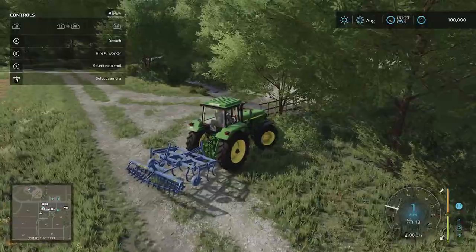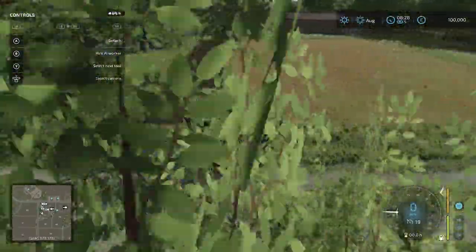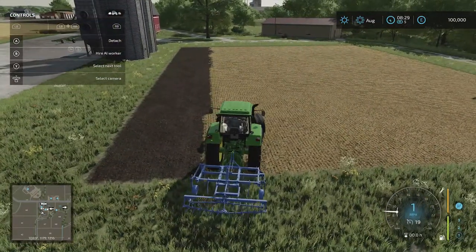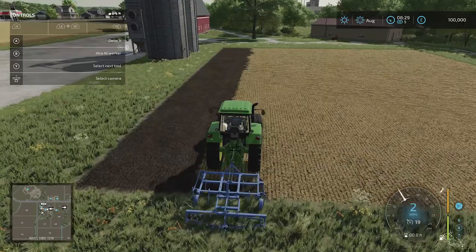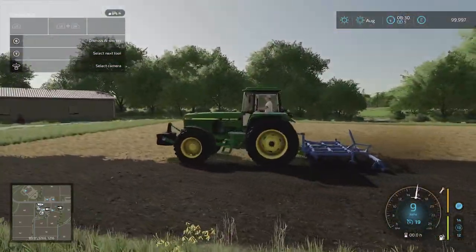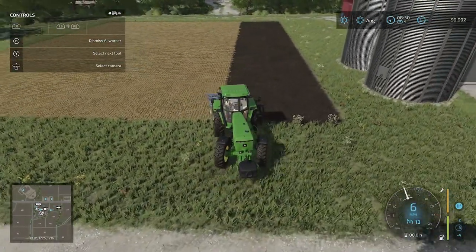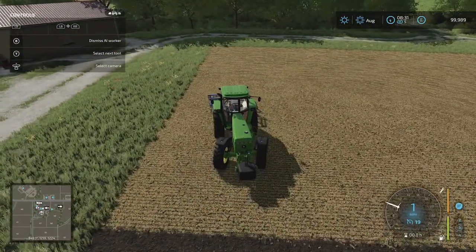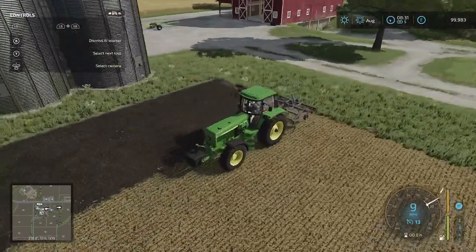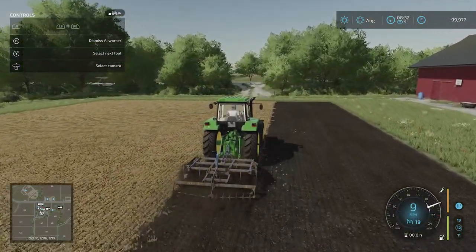When you know what you're doing it's relatively quick. Now if you're feeling lazy or you're not sure what you're doing, you can hire an AI worker to do the job for you. As you're cultivating you can see the option for B to hire a worker. So if I hit B you can see the worker has been applied who will do the cultivating for me. We should see they'll carry on and do a nice neat job for us. They're lining that up nicely - they will go ahead and do it. That will obviously cost you money if you don't do the cultivating yourself, but they will do it and hopefully do a nice job.